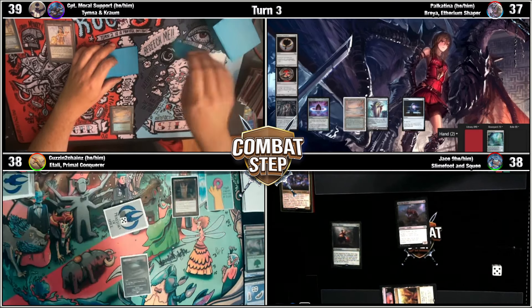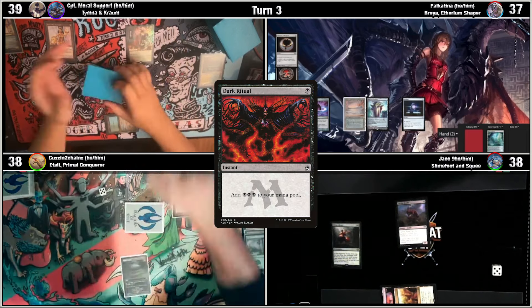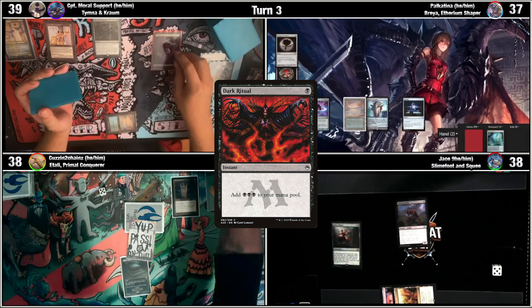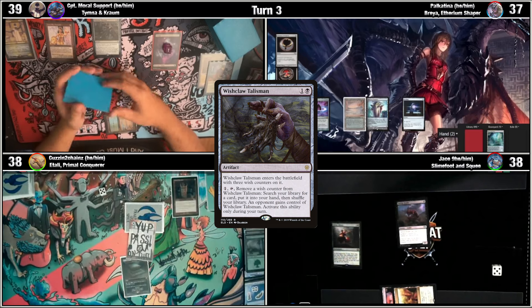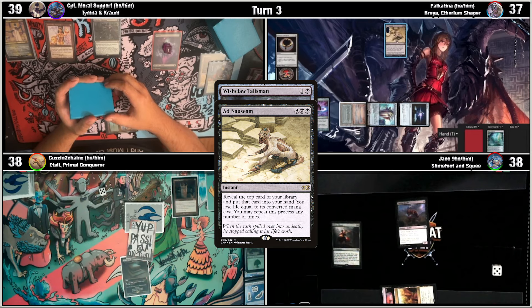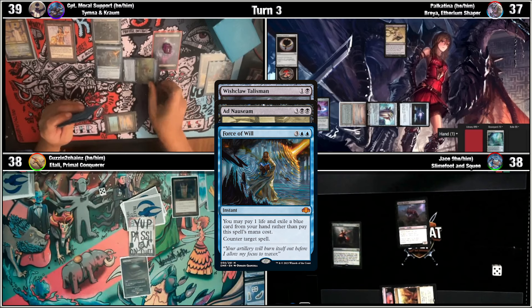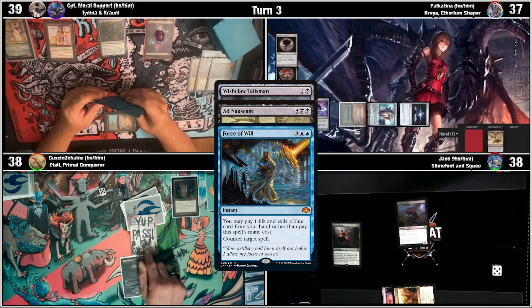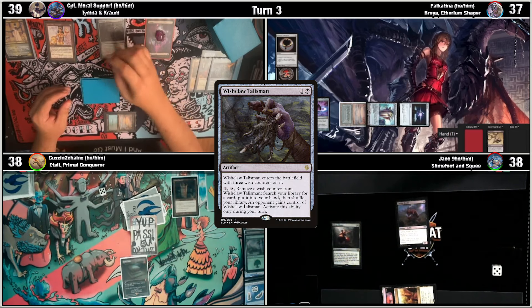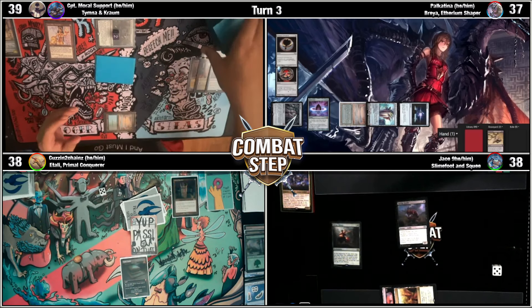I will untap, upkeep, draw. Tap my Underground Sea for a Dark Ritual. Pass on Dark Ritual. I will use two of it to put a Witchclaw Talisman on the stack. In response to the Witchclaw, I'll attempt a Force of Will, pitching Pollywog Frog Wizard. It will enter with three counters. Put an activation on the stack. I will tutor for a card.